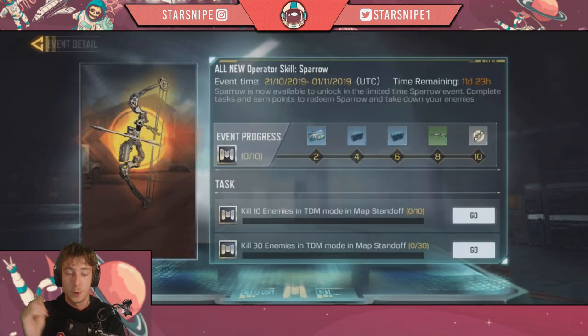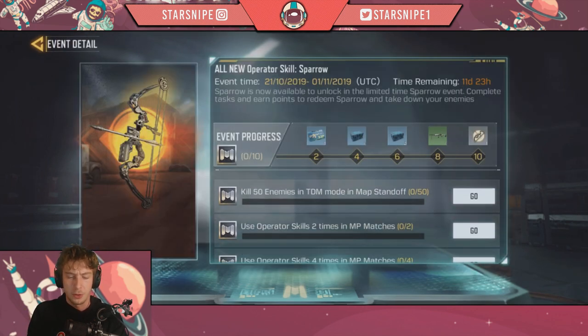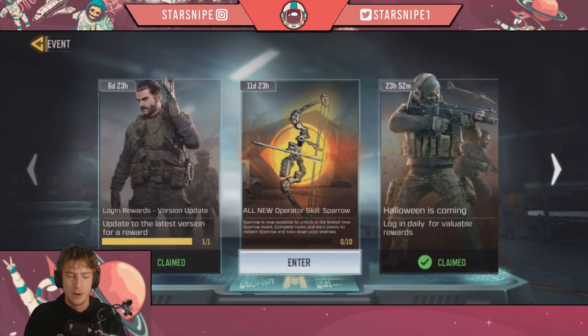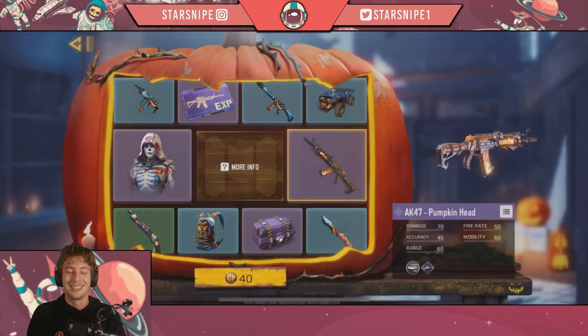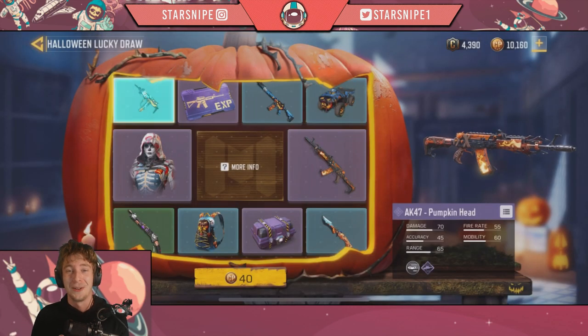They've just revealed the operator skill Sparrow event, where pretty much we're going to be working towards this as well. A lot of the quests have to do with the map Standoff, using operator skills, and also a couple of battle royale ones. Without further ado, let's get into doing some Halloween lucky draws.